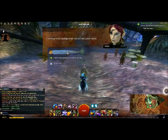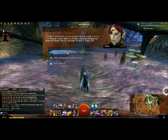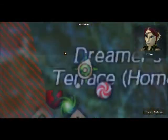All right, in the home instance, and here you can use this vision crystal. The vision crystal will let you attune. Show me the location for Cusick's Hills.